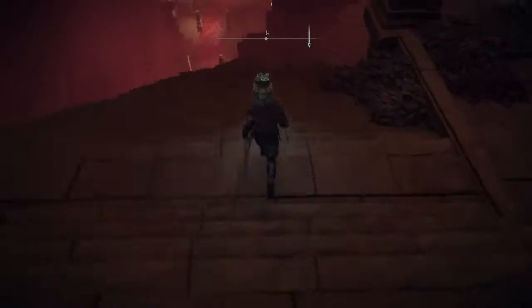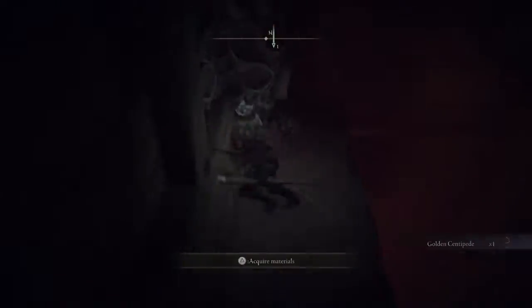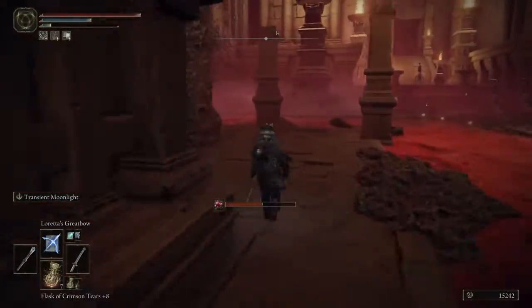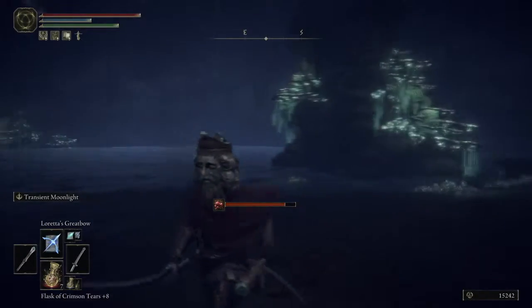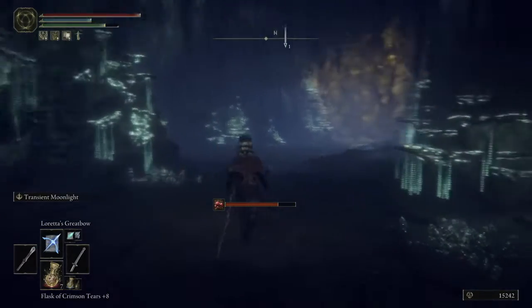After you cross the Lake of Rot, you will need to head down into the Grand Cloister. Follow this path and I will lead you to where you need to go. Do be wary of these bug enemies though — their tracking missiles are kind of nuts. Once you do get to the end of this area, there is a little coffin down here. You're going to want to rest in it. A cutscene will play, and it will land you in a different area. There is another boss down here that can be kind of difficult, so do be careful. I'm not going to show it again for spoiler reasons, but after you defeat it, the next part of the quest will start.